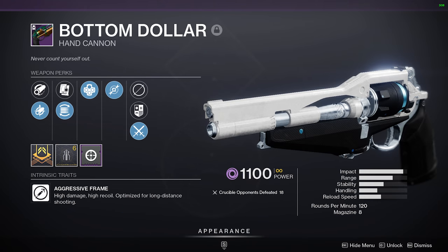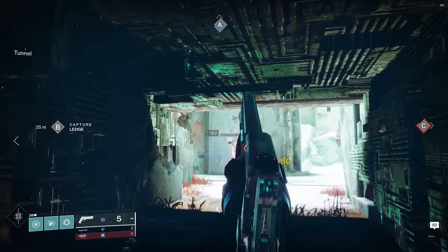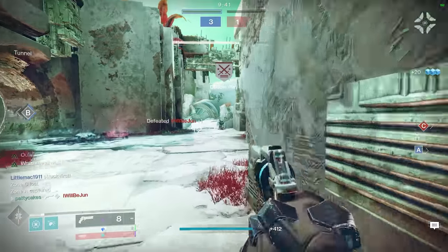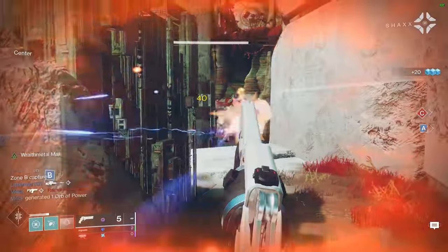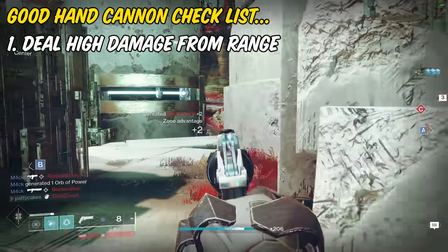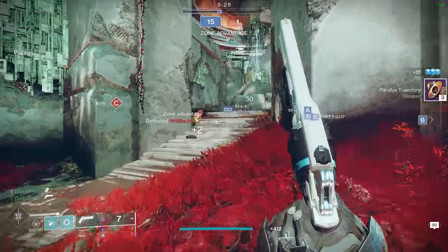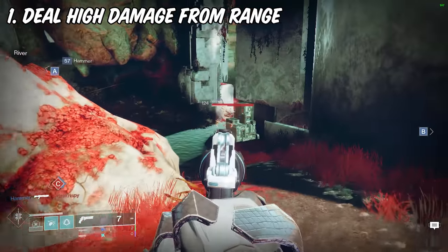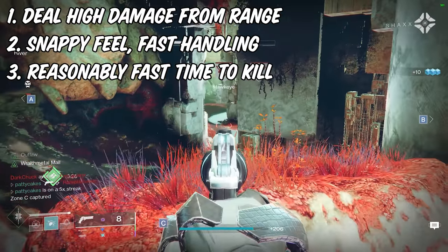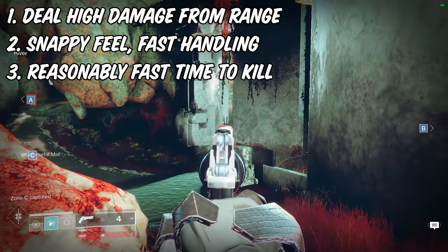Bottom Dollar is a 120rpm hand cannon in the energy slot. To make my rating on this make sense, we need a quick tangent about the recent high impact nerfs. At the upper levels of Destiny PvP, it's very important to be able to deal a high amount of damage in a really quick burst and from decent range — this is why hand cannons will always be near the top of the meta. They excel at peak shooting from behind cover. On the flip side, it's also important to have a very snappy feeling weapon with a reasonably fast time to kill to win a straight duel.